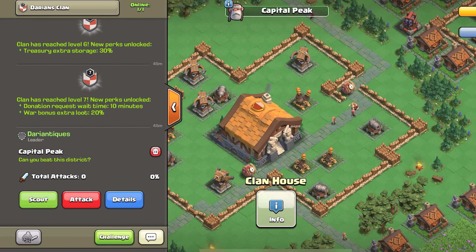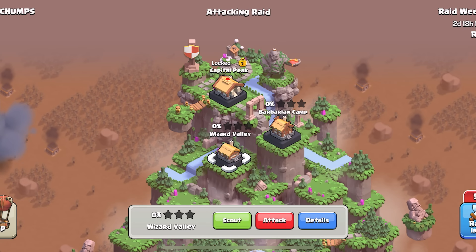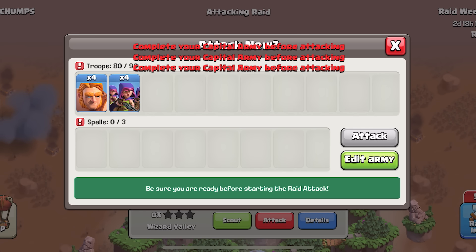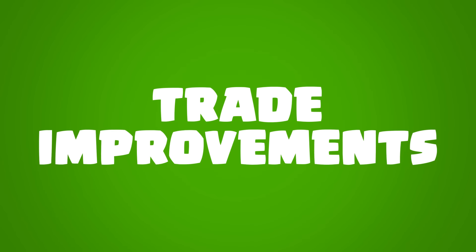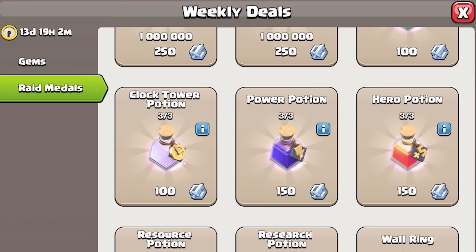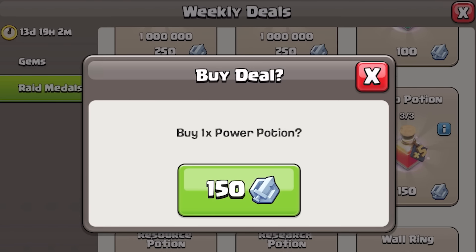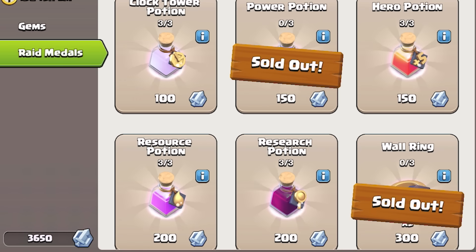One thing that we've noticed is that not everybody realizes when an army camp in your Clan Capital has finished upgrading. When you do an attack during a Capital Raid weekend, if you have not used the full housing space limit for your army, it will let you know that you cannot initiate that attack. When you visit the Trader, if an item is out of stock, it usually just shows up as grayed out. Now, after the update, sold-out items will be much more clearly labeled instead of just having a grayed-out icon.